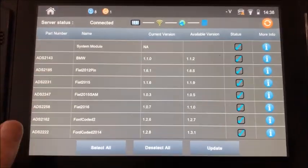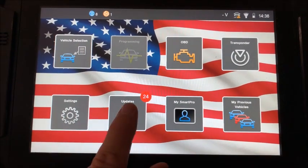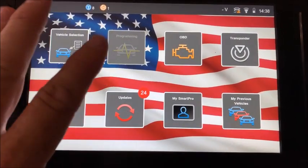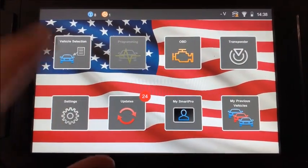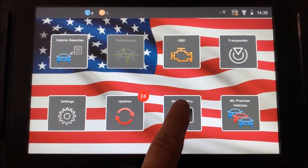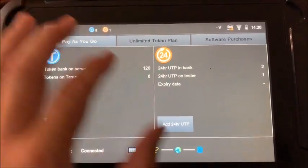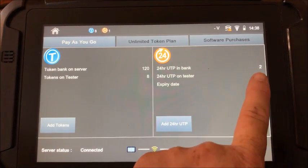It'll refresh everything. You go back to the home screen and once I come inside I'm already connected to Wi-Fi, so as soon as I turn the Smart Pro on in the house it connects to the server and tells me how many updates I have. If you want to see how many tokens you have, go to My Smart Pro — you'll still see the token count and the UTP up here, and it'll show you how many 24-hour passes you have.